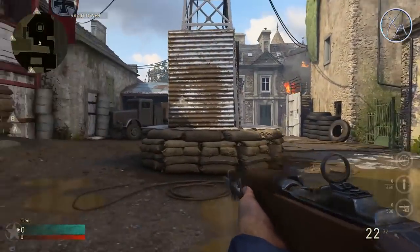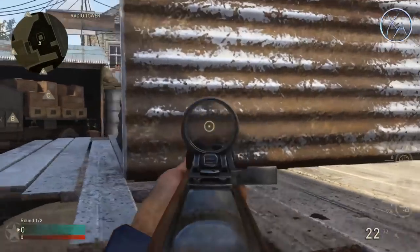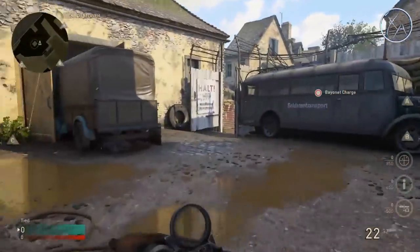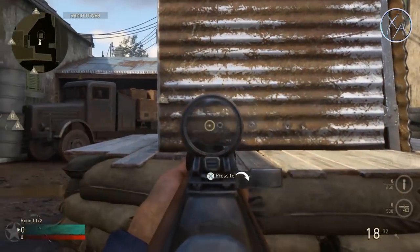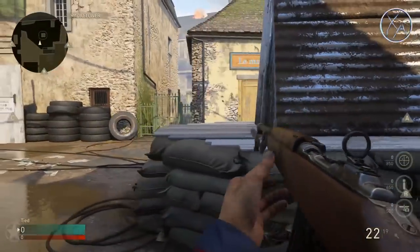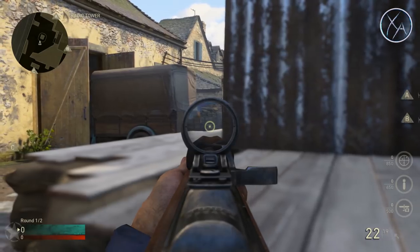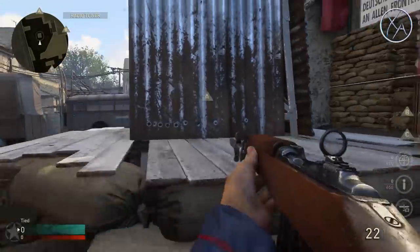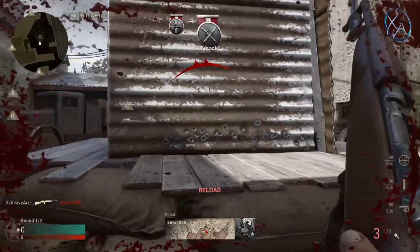Finally, over in this area, people often use this for cover and strafe in and out, or you may end up on opposite sides of this. What you can do is spray through the sheet metal — you don't lose a whole lot of bullet damage, maybe an extra shot or two to get the kill. So if somebody starts shooting at you or you take cover here, keep spraying through and you'll often finish off the kill if you've already hurt them.